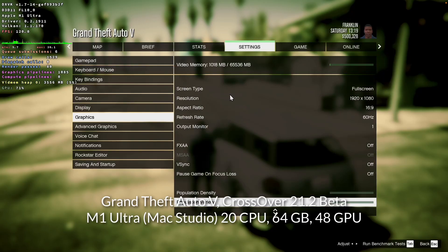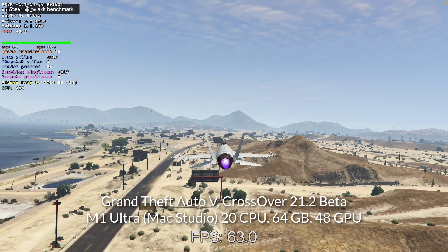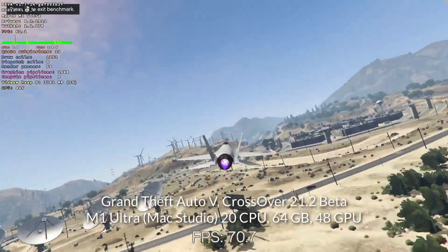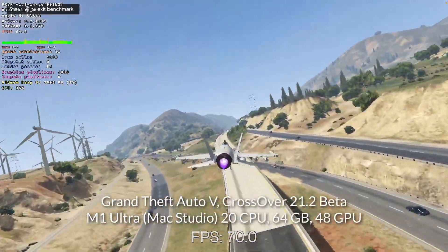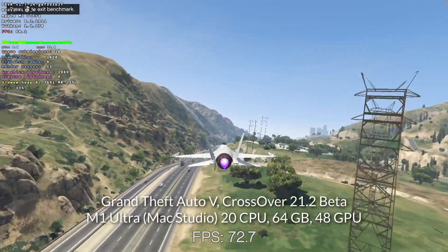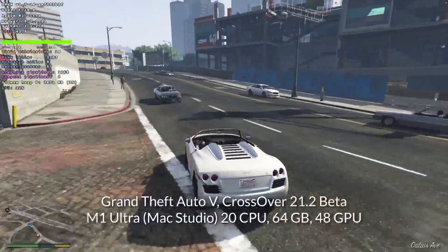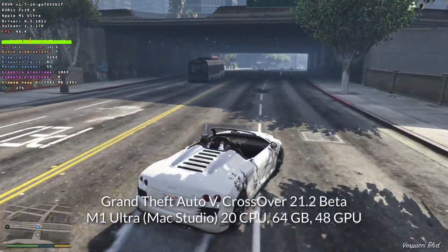The last game I'm testing is GTA 5, running through CrossOver 21.2 beta. For some reason this game is actually running slower than it did on the M1 Max, and I'm still trying to determine why. Multiple benchmarks show we should be getting at least 120 to 130 FPS in this section — as we do on the M1 Max — but the M1 Ultra with far more GPU cores isn't delivering that. If any other M1 Ultra users run the same GTA 5 benchmark and get a similar result, please leave a comment.